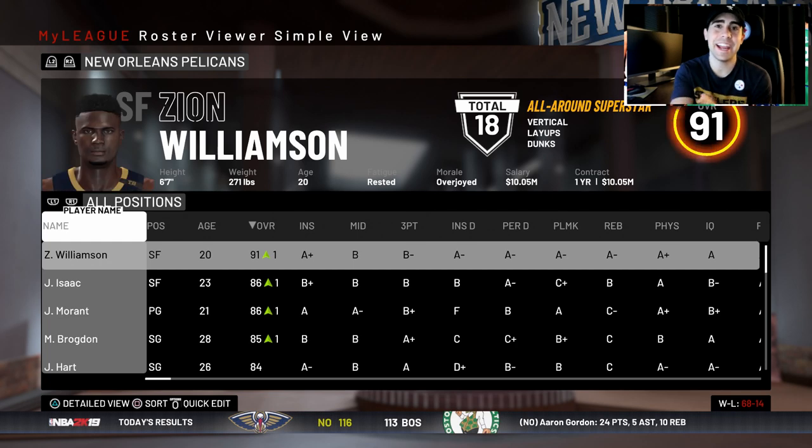The New Orleans Pelicans win it all, and Finals MVP is Zion Williamson! We win a title and complete the 80 overall plus challenge. Thank you all for watching — I hope you enjoyed today's video. Let me know in the comments if you want to see different challenges. On Friday there's a new-look Bulls rebuild coming out. Then once free agency starts, we'll get into that and then the 2K20 rebuild. Love you guys — see you next video!